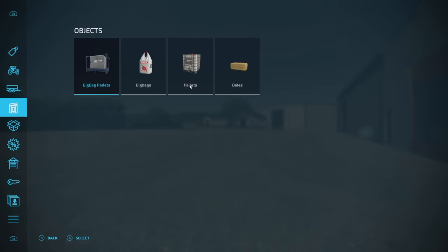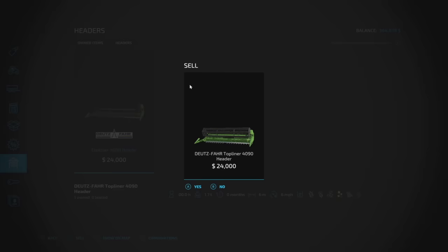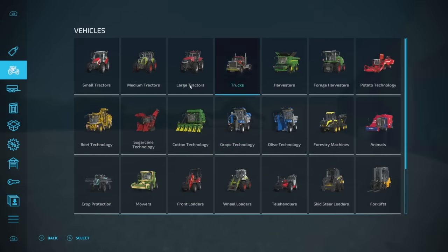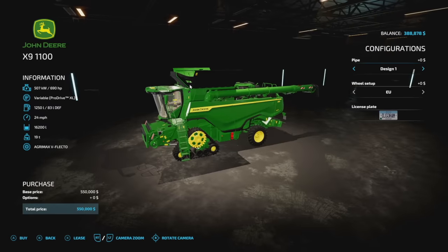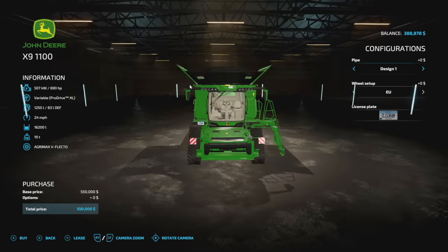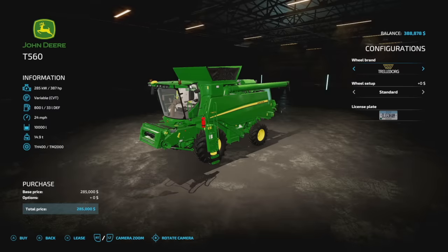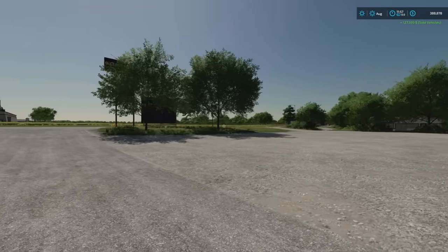A lot of people sell their combine harvester — for example, I could sell mine for $103,000 and the header for an extra $24,000, so that's $125,000-plus. Then later, if I wanted to harvest and get something done quicker, I could lease something bigger like the John Deere X9 for $28,000. Leasing equipment is a great way to hold on to a lot of your money at once — just make sure you're ready to utilize it, otherwise you're just wasting cash.